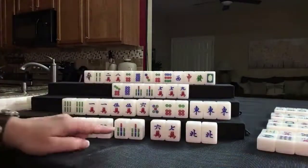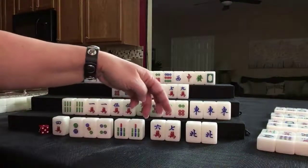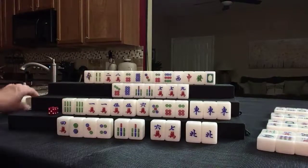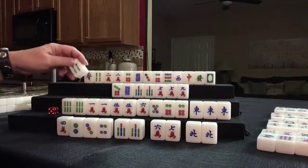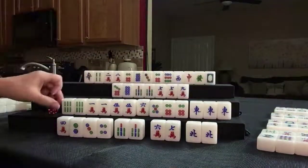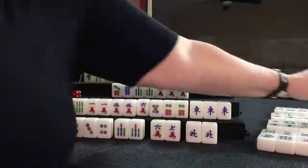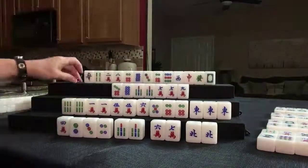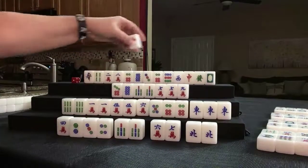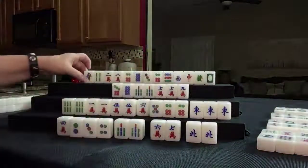We need a 7 bam or a chow in here for chicken hand. Four bam — we don't need it; we've got all the pairs we need. Four bam. White dragon — we don't need it. We need a 7 bam or a 5 crack. We got a red dragon — no pairs, no pairs in lesser honors and knitted tiles.